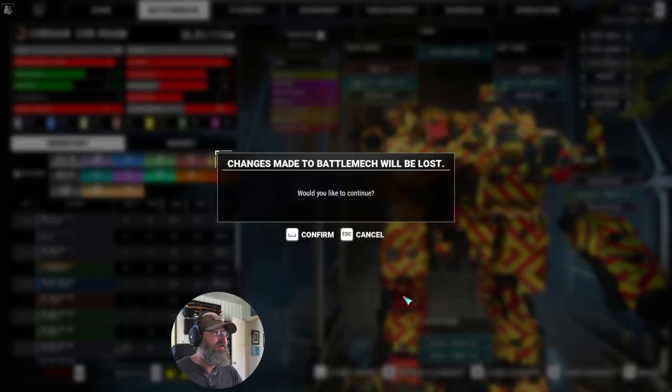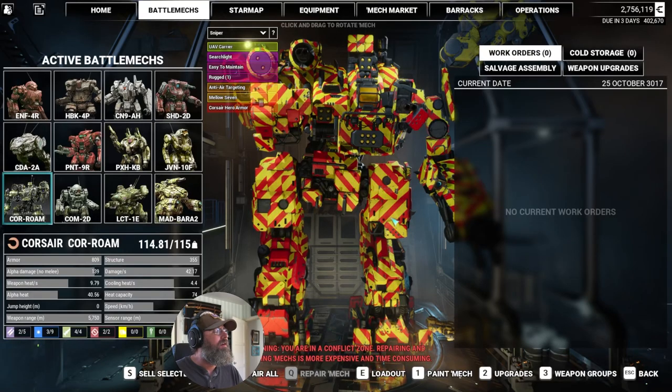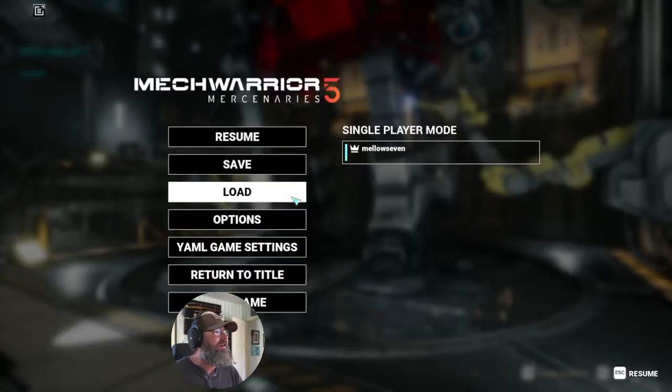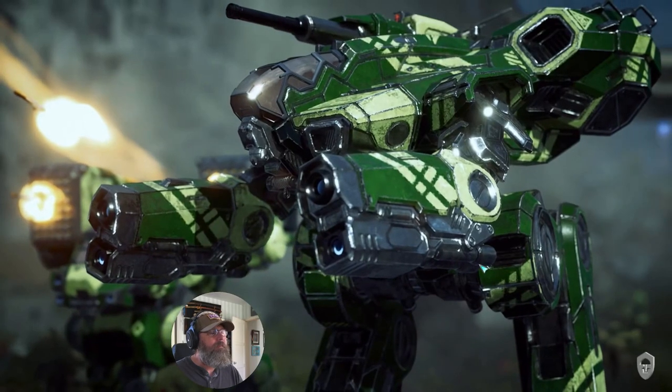I'm going to go ahead - can we get rid of a mech through this? We'll play with that later. Maybe there's a whole other video just in this. I'll look at it later, but I'm going to go ahead and reload to get rid of Baraduls, because I don't want to sell it and cheese some money out of it. Let me go ahead and reload back to where we were.